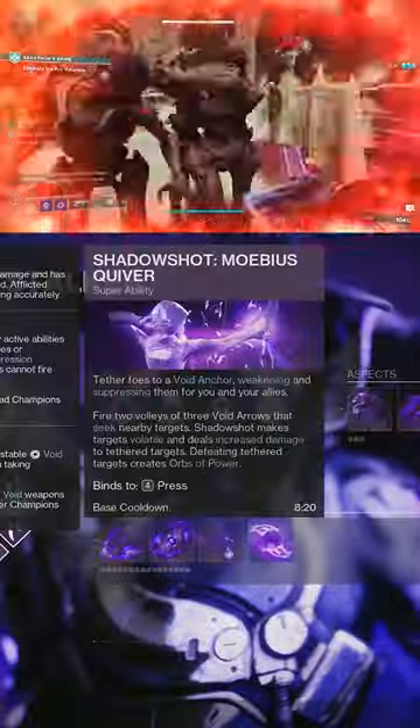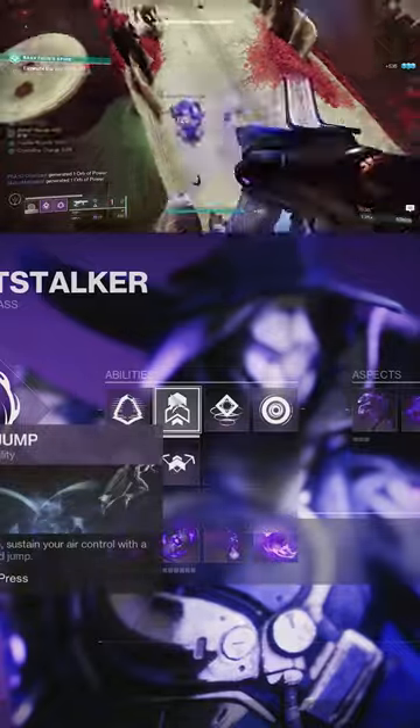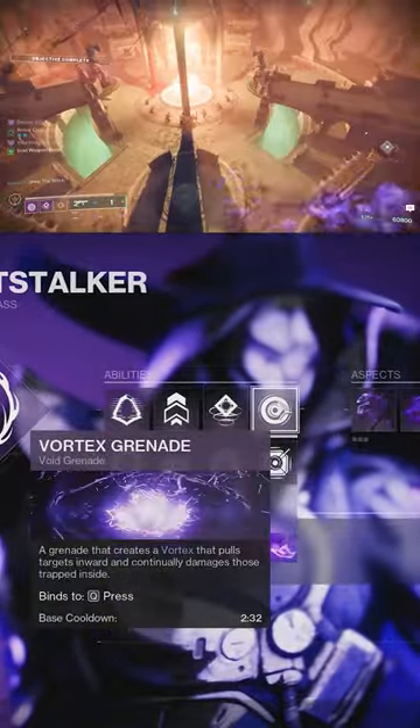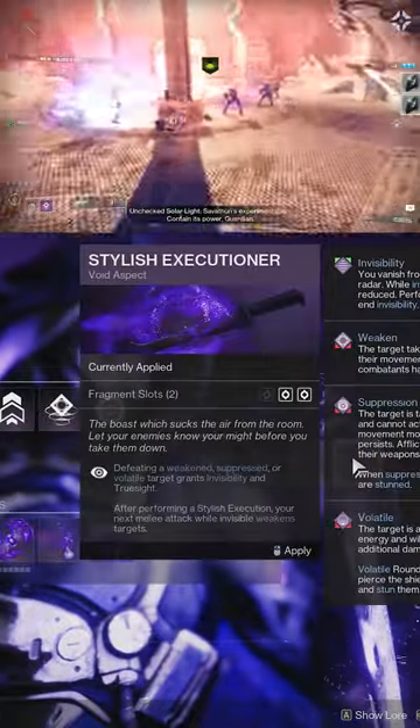For Super, we're going to be using Shadow Shot Mobius Quiver. For abilities, I'm using Gambler's Dodge, Triple Jump, the Snare Bomb — which is the only melee we have — and then the Vortex Grenade. For Aspects, we're using Vanishing Step and Stylish Executioner.